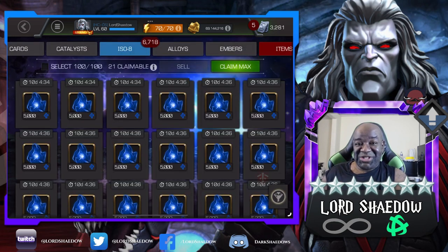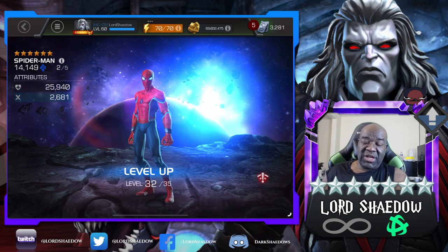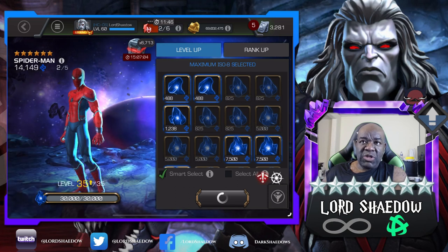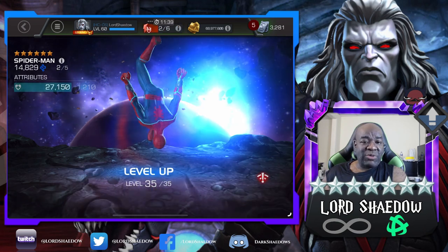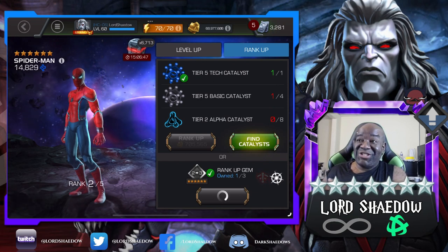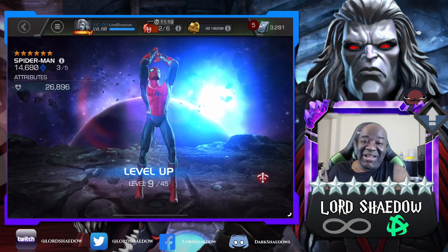When he came out as a six-star, I wanted him. People were using him more recently — in the Eternity of Pain, there was one objective for spider-verse, the Karina challenges, and he was a very good option. I didn't have him and used some others, but I wanted him. I finally got him in my last crystal opening, so I had to take him up. There was no way I could not take him up.